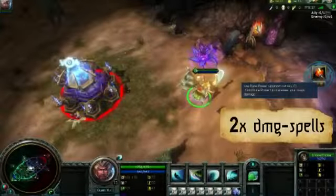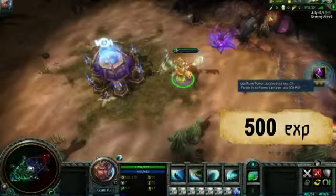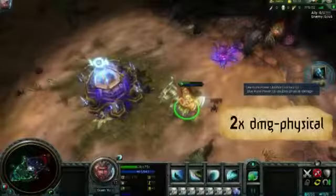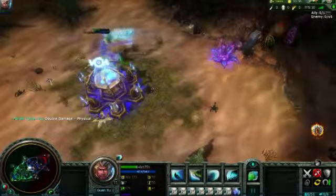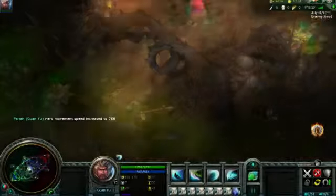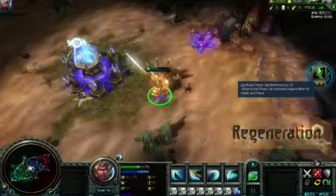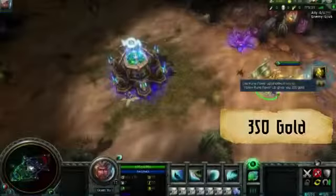Orange increases your magic damage. Purple gives you 500 experience. Blue doubles your physical damage. Red gives you haste. Green increases your mana and health regen. Yellow gives you 350 gold.